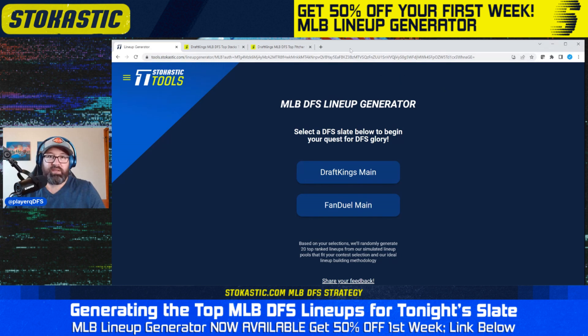If you're not familiar with the lineup generator, you can get it for 50% off right now using the link in the description. It's going to be just $4.98 for your first week if you haven't tried it yet, and just $9 after that — a great deal for a product that gives you only positive EV lineups.